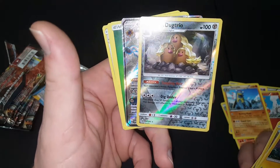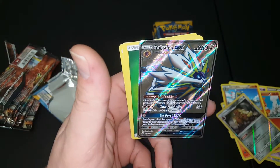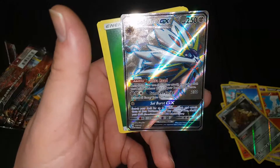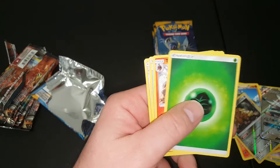Oh, we got something in this one finally! There's a Dugtrio reverse hollow, and then as a rare — Solgaleo. That's pretty cool, and it's a full art I believe. I'll check out the value of that one later on. Okay, these ones have the energies in them.